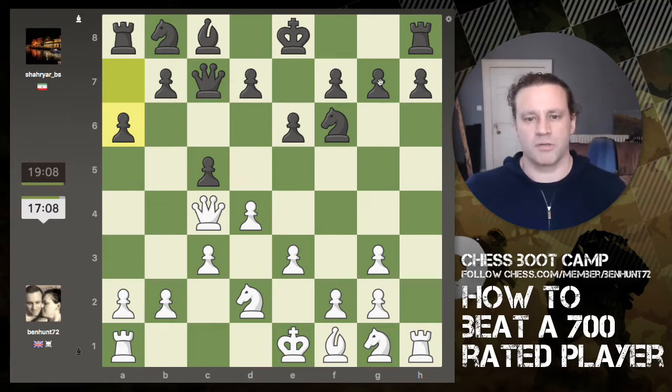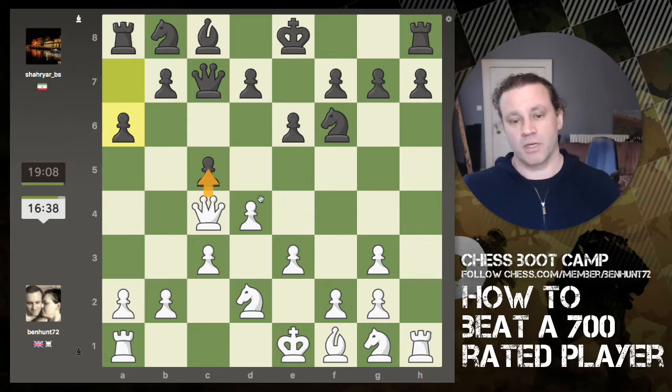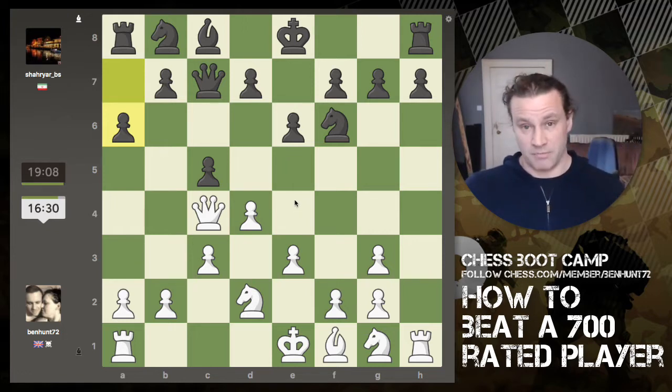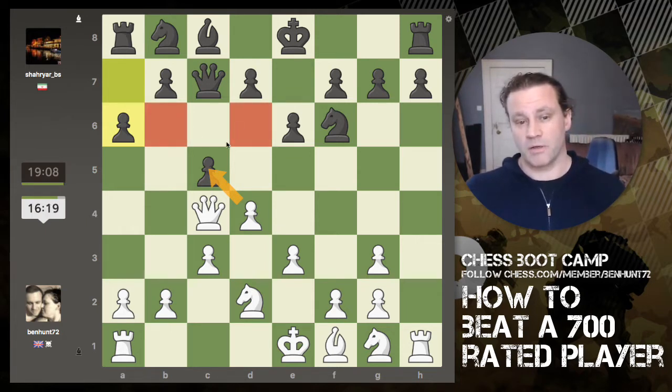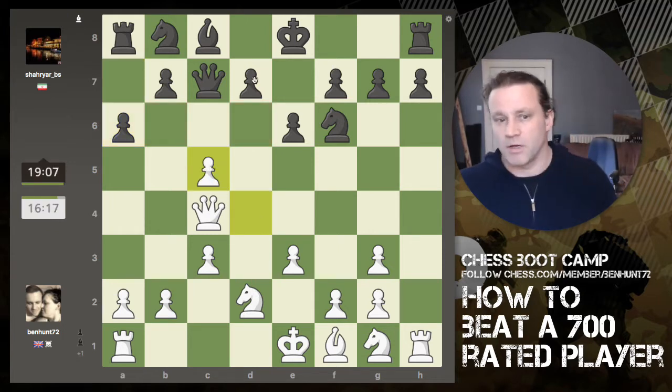Let me scan the board — g7 is a weakness but I can't capitalise on it right now. I want to move my g-knight and f3 is the correct square; no point putting it on the other square because it blocks off my light-squared bishop. I could simply capture the pawn right now. That might lead to an exchange of queens and a simplified game, which would suit me less as the more experienced player. I could capture with a pawn — it's a free capture and it stops those pawns from coming out because my queen is defended.